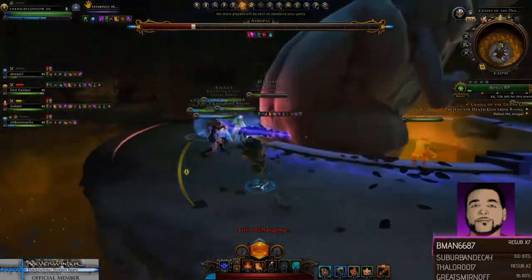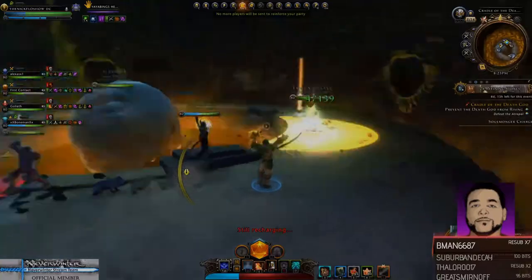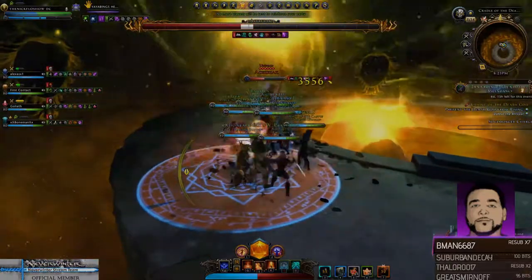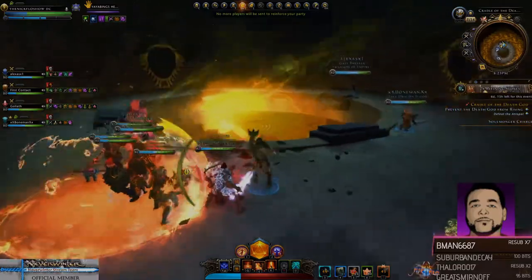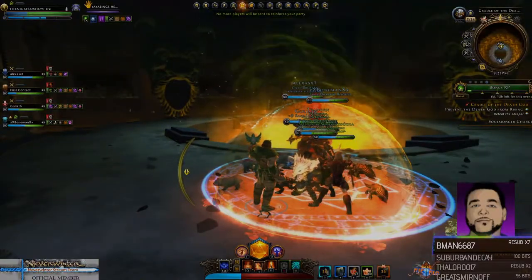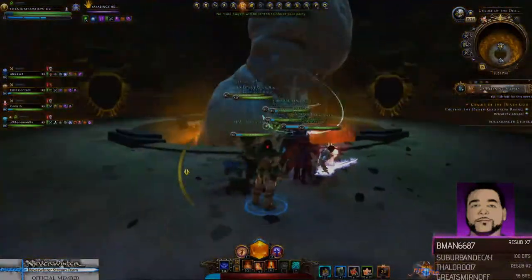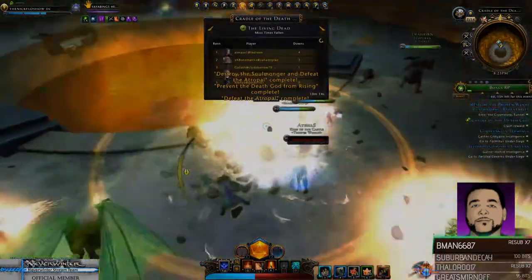Here comes the DPS check — give it everything you've got. If you're in a weaker group, hold your artifacts for this boss. The whole goal is that meter on the right — the Soulmonger Charge. You need to prevent the death god from rising, so make sure that Soulmonger meter does not fill up. If that Soulmonger meter fills up, you are dead no matter what — it's game over. I've been a part of it, trust me. So use everything you have and burn it down. End game super loot — 10 minutes. Stay together when you see those arrows.